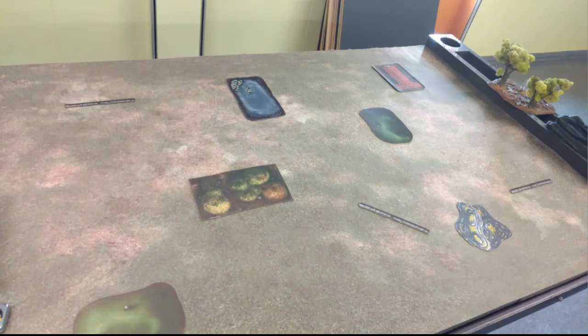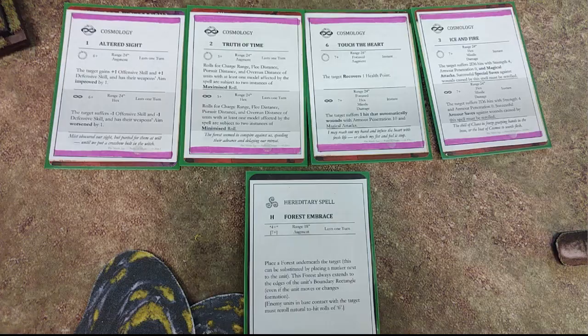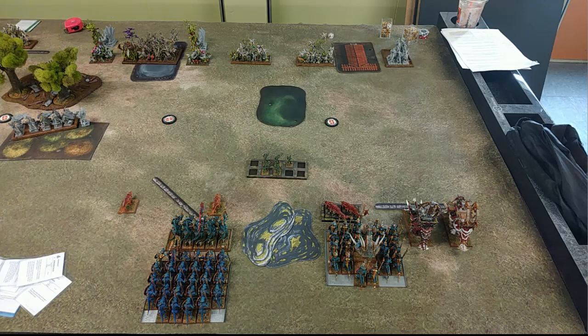Here's what the field looked like before deployment, and here were my spells — I picked as many damaging spells as I possibly could. Here were his spells from Cosmology. Going into deployment, the only things on my left flank are the Skinks hiding behind the hill all game, and my Salamander placed there. Then we've got the other Salamander on the other side of the wall.